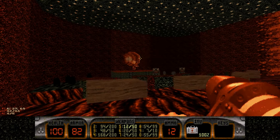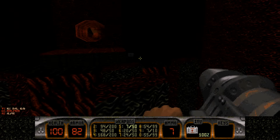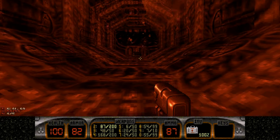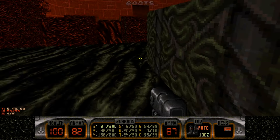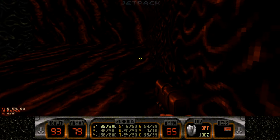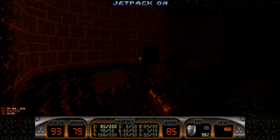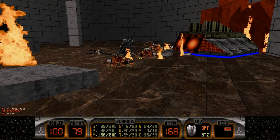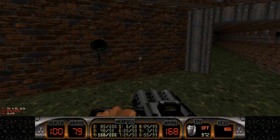Get your RPG ready, because you're going to start firing at everything. Duke took the words right out of my mouth. Back here is the access card. Down here is some radiation protection boots. Here's another portable health kit. Make sure you keep an ear out, because you don't want to leave any of those protozoid slimers alive. With the red key in hand, grab your chaingun and just make your way back out the same way you came in — through the sewers.